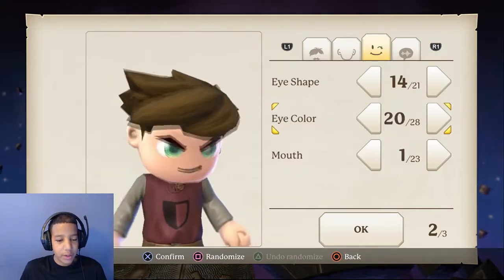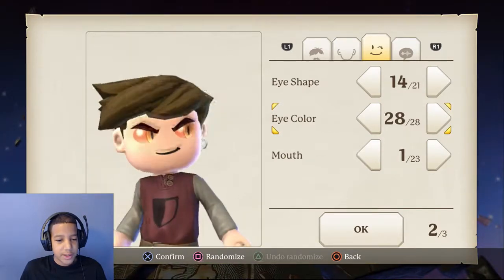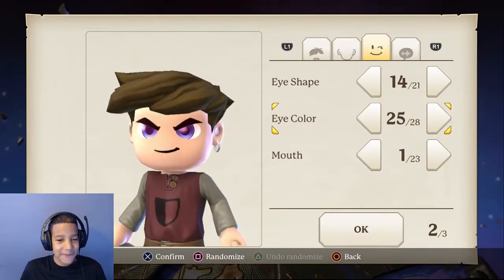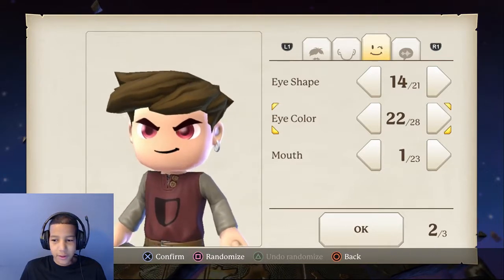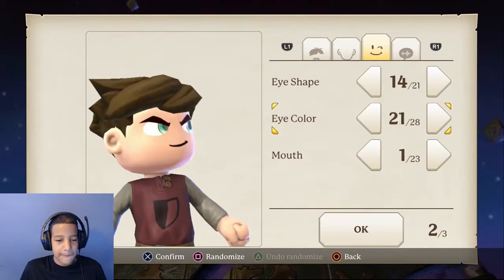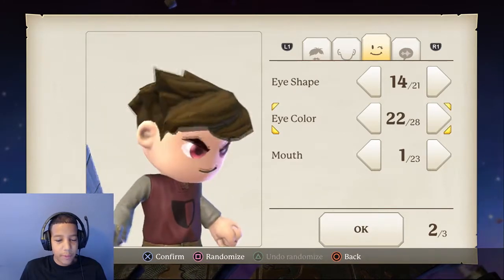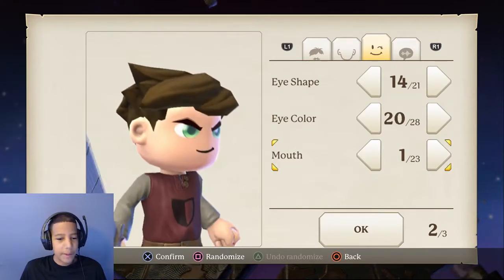This one looks pretty cool, we're gonna go with that. Eye color — oh, ultra instinct mode! Oh damn, look at that red — we got Super Saiyan eyes, what the fudge! That's not normal. Let's just go with this green here.